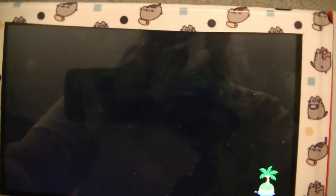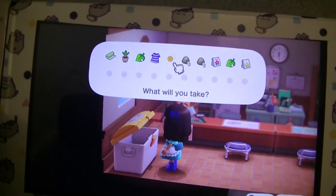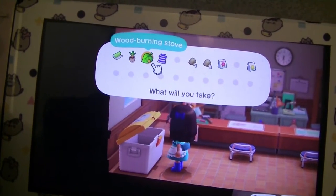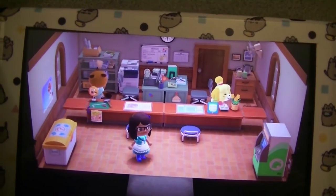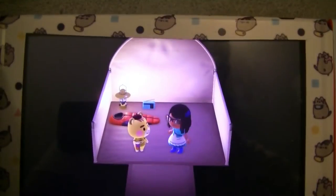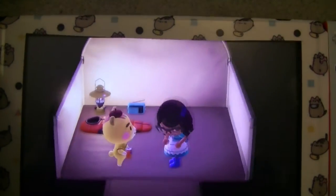I'll go to my resident services and check the recycling box to see if someone left some boxes for me. We have one cardboard box, we have two cardboard boxes. So we only have two. I'm going to check my storage at home. Good news — I did find cardboard boxes in my house. So I'm going to go ahead and craft it for him. I have the cardboard boxes, so let's go ahead and give them to him. I'm going to give him the cardboard boxes.